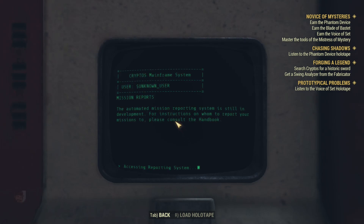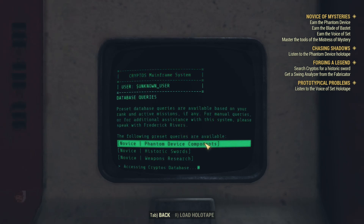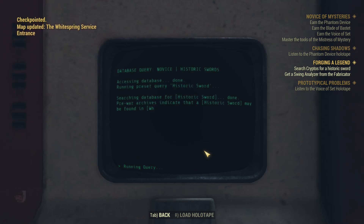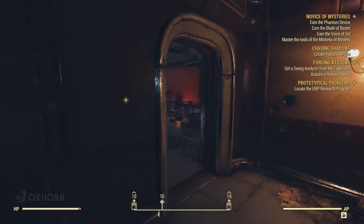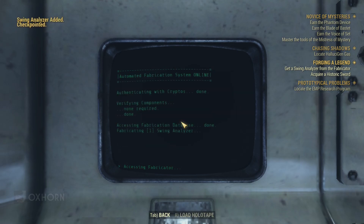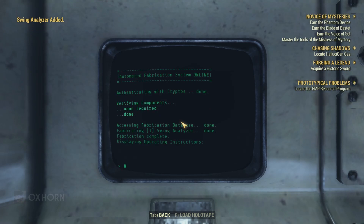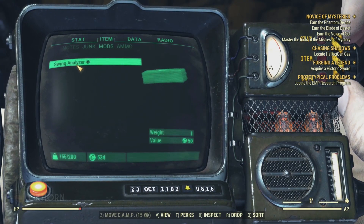We now have to find some sort of legendary or ancient sword to use as a base from which to craft the Blade of Bastet. Logging into Cryptos database queries, pre-war archives indicate that a historic sword may be found at the White Spring Presidential Cottage. Please acquire the sword, complete the swing analyzer process, and return it to the production facility. But first, we need to use the fabricator to craft a swing analyzer — we can scroll down to Novice Swing Analyzer and the fabricator makes it for us. We find it in our inventory in the mods section, as a melee weapon mod. We'll attach it to our Blade of Bastet after we forge it.